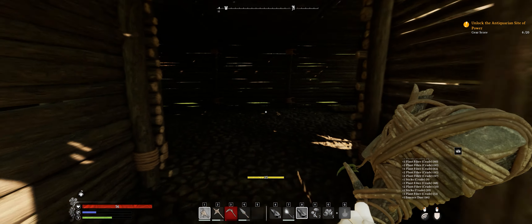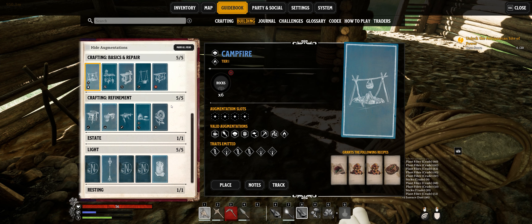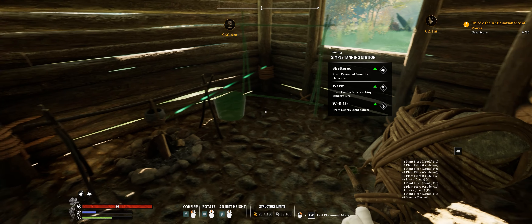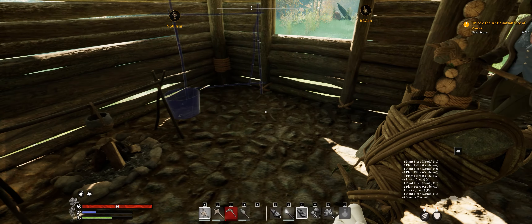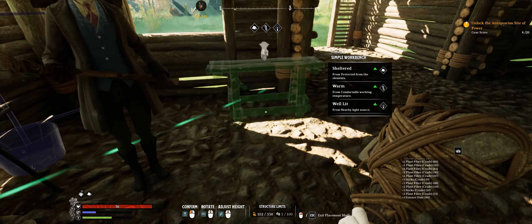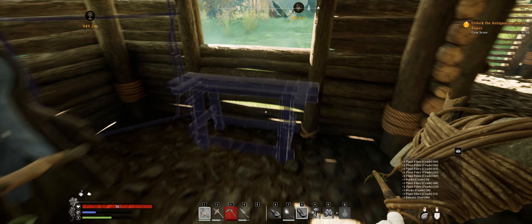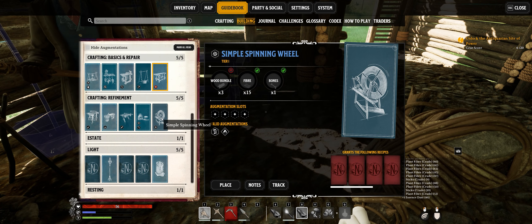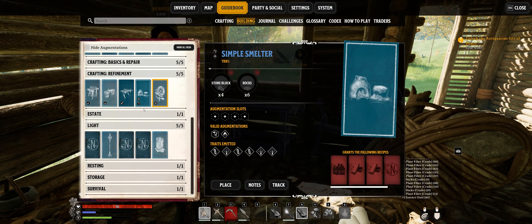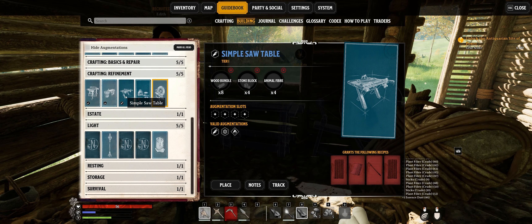What we need to do is start planning out our crafting stuff. This is going to be our source of light initially. For some armor, we're going to need a tanning station — I'm just going to put that in the corner. For weapons, we're going to need a simple workbench. We're going to need a spinning wheel to make some thread. Masonry bench. Simple saw table — I don't know if I need a saw table yet.